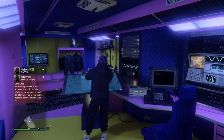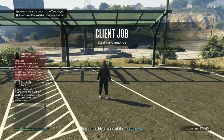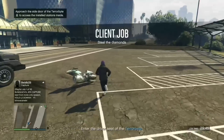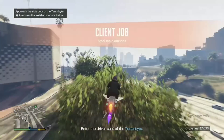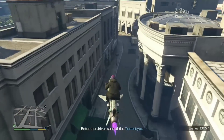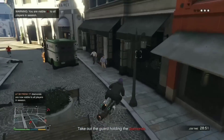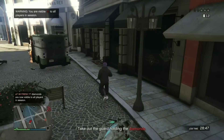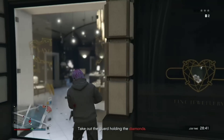If you have an Oppressor Mk2, it makes this mission very easy. The mission tells you to take the Terrorbyte, but don't — that wastes time. Just get your Oppressor Mk2 and head straight to the location in the middle of Los Santos. Blast everybody at the front door, get off your Oppressor, then go inside the diamond shop and take down everyone inside quickly.